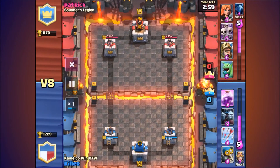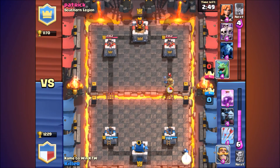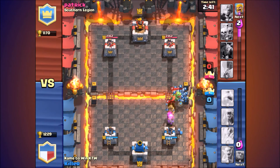Let's get into this battle replay. Alright, so let's start off this attack. To start off this replay, we're going to be attacking Patrick from Southern Legions. First of all, he's going to start by dropping Prince. Man, I need to remember what the troop names are.